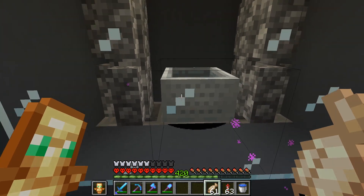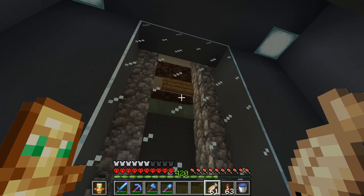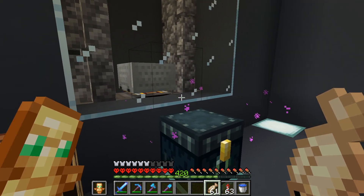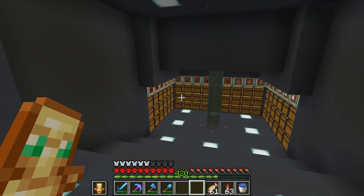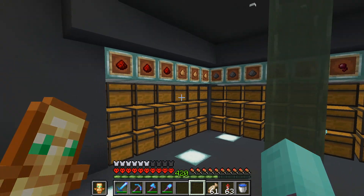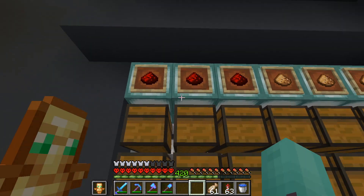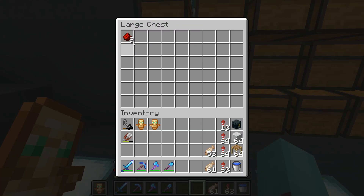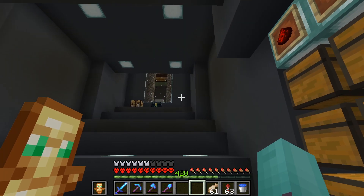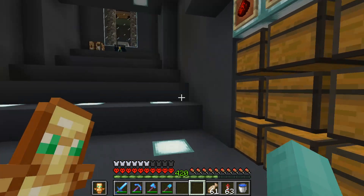We went with the option of killing them with entity cramming — as you can see, 24 minecarts. When a witch falls into that it gets killed, and then the hoppers will pick it up and everything gets sorted into this chest right here. The biggest reason we built this farm is for the redstone. We've got some redstone in there right now but this gets emptied a lot because redstone is very valuable, definitely on the server with all the farms.